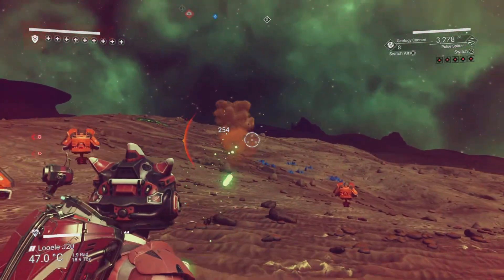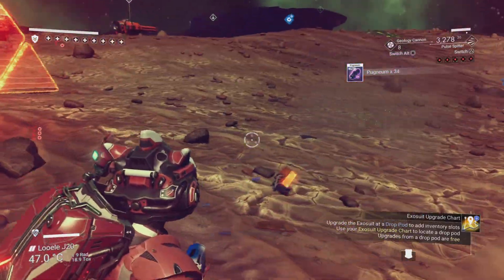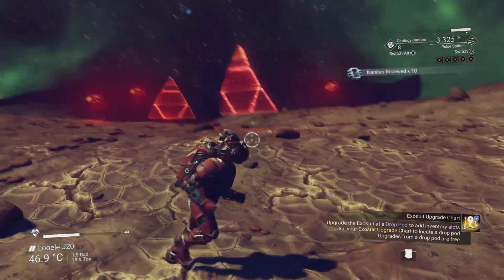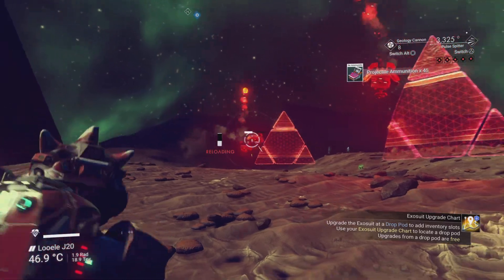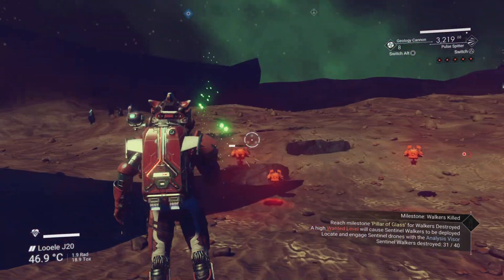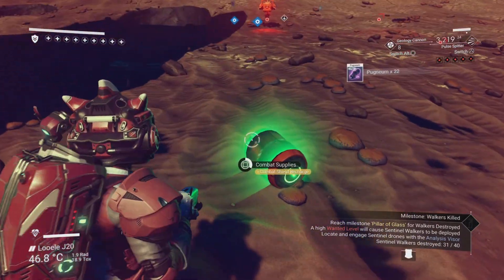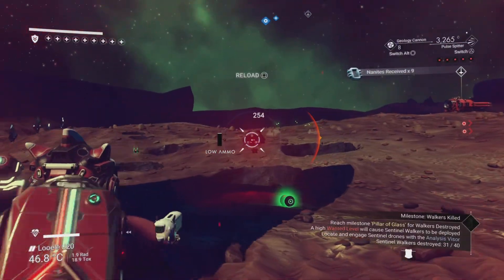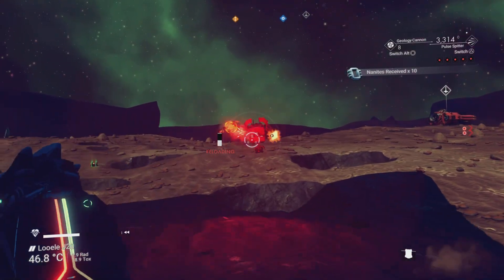Pets don't seem to help you against sentinels, which is a bit of a shame since you can stick laser cannons on them. Occasionally they might target a sentinel by accident, but most of the time your pet just gets in the way. I'd love to see pets do more against sentinel waves — it would be awesome if you could shoot from the creature's back and have the creature shoot as well, more like Dino Riders.